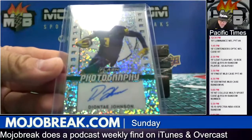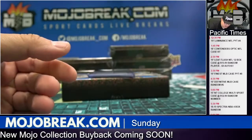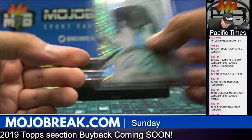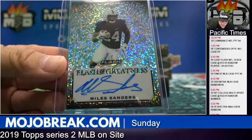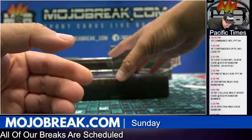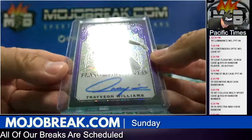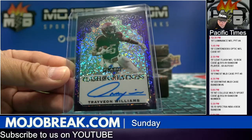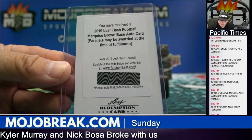Box 7. Dante Johnson base prism going to Smatiko. Amani Oruwariye going to Rob. Flash of Greatness insert — Miles Sanders going to Derek. Flash of Greatness purple prism Travion Williams, 15 out of 25 — going to Shannon. And a redemption going out to the owner of Marquise Brown — that's Dave with Marquise Brown.